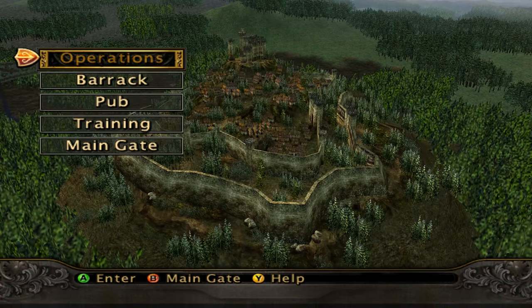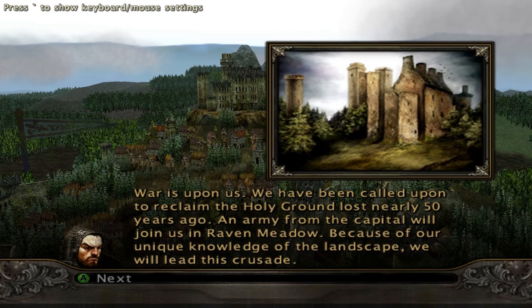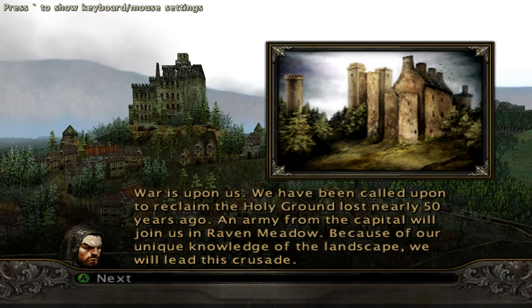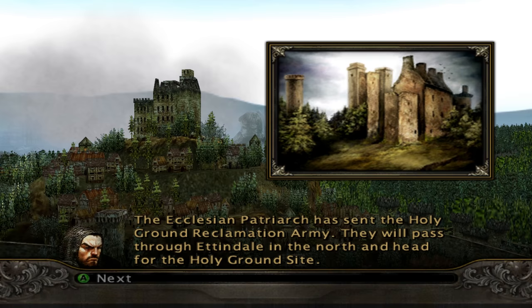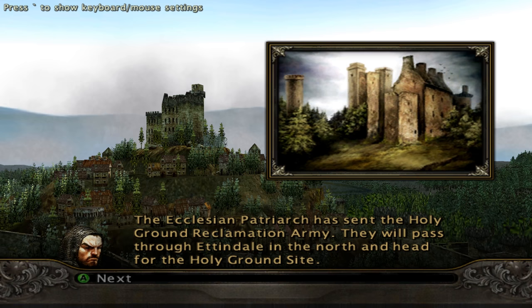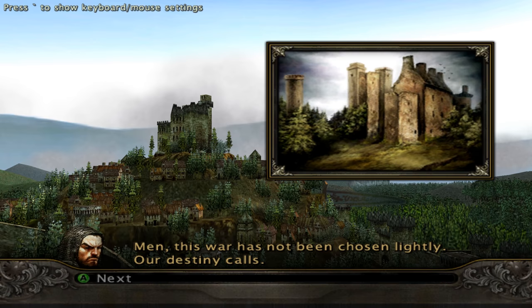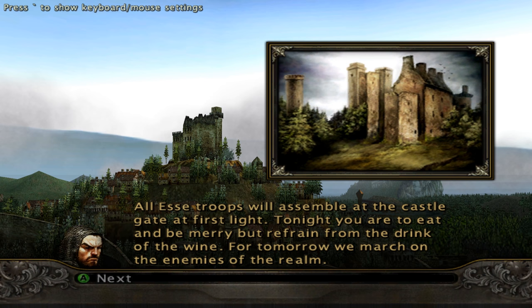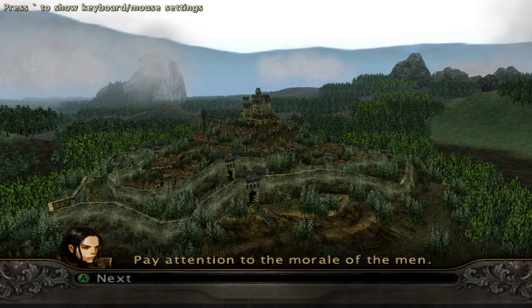'Word from the capital — war is upon us. We have been called upon to reclaim the Holy Ground lost nearly 50 years ago. An army from the capital will join us in Raven Meadow. Because of our unique knowledge of the landscape, we will lead this crusade. The Ecclesian has sent the Holy Ground Reclamation Army — they will pass through Ettingdale in the north and head for the Holy Ground site. Tonight you are to eat and be merry, but refrain from the drink of the vine. For tomorrow we march on the enemies of the realm.'